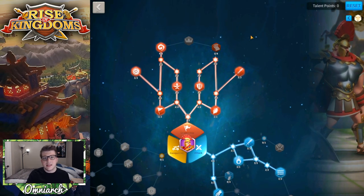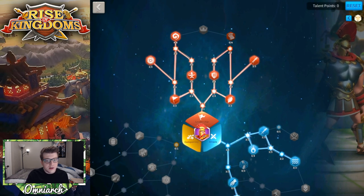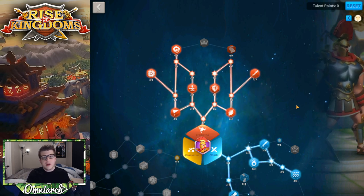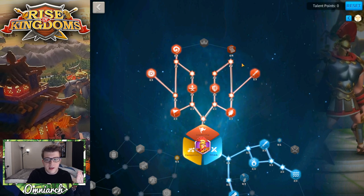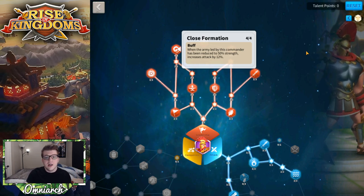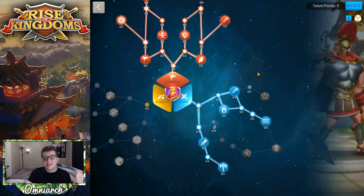Now let's talk about some key things in the Leadership tree. We're ignoring the Conquering tree since we're not attacking player cities with Scipio. First, Fresh Recruits straight-up increases maximum troop capacity by 3%. He already brings 10% more troops to the battlefield, so now you get another 3% on top — really awesome and it really plays to Scipio's strengths. We also work up to Close Formation: when the army led by this commander is reduced to 50% strength, it increases attack by 12%.